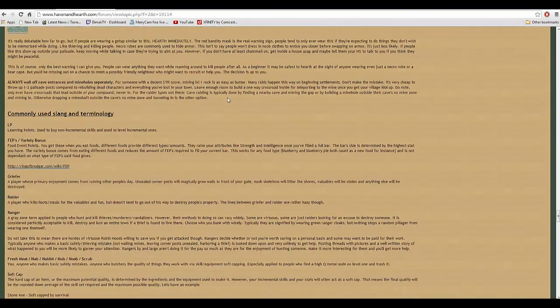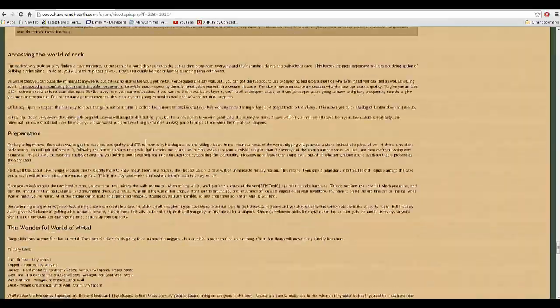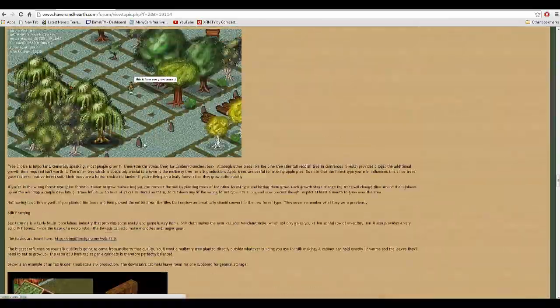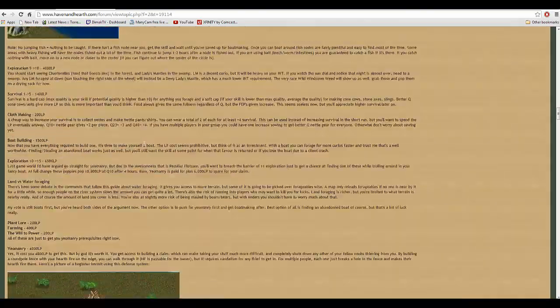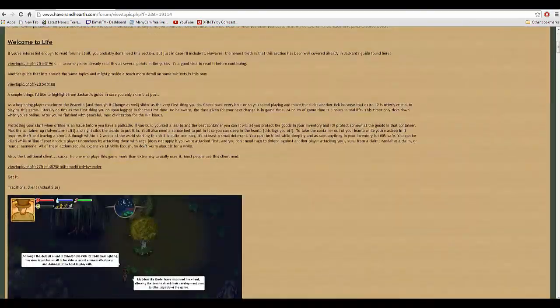He's also done one on Salem, which is a spin-off by the same company. But this is Haven and Hearth. It goes all the way down, and there's all the stuff on metal, etc. It just covers everything you need to know, even at the very beginning — the basics, what skills to take to get started right.